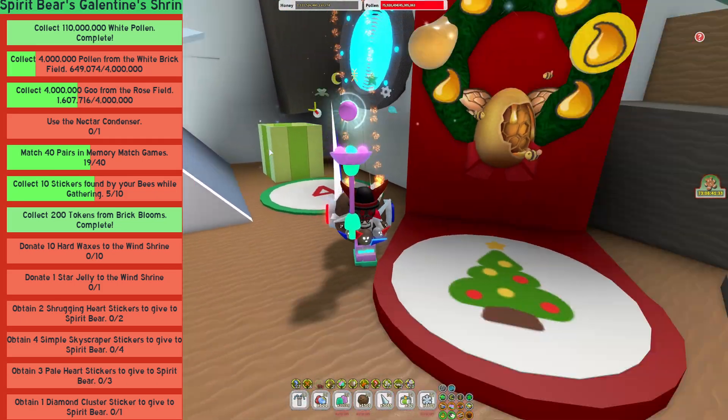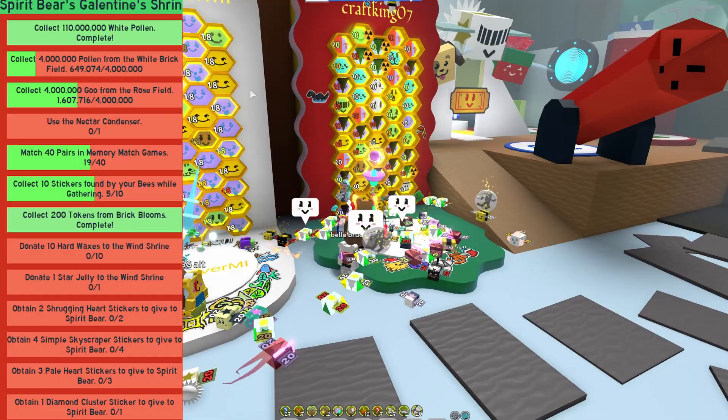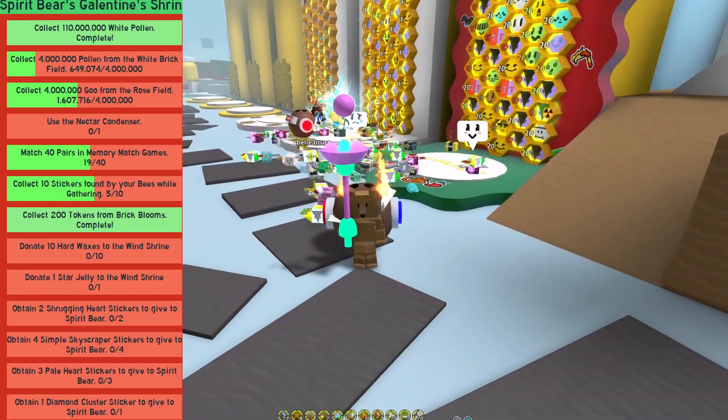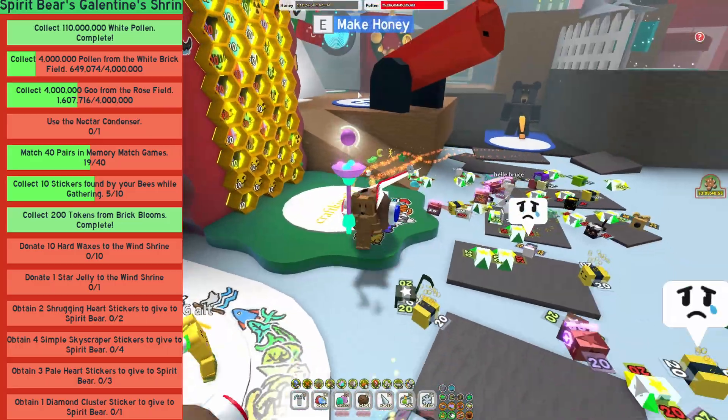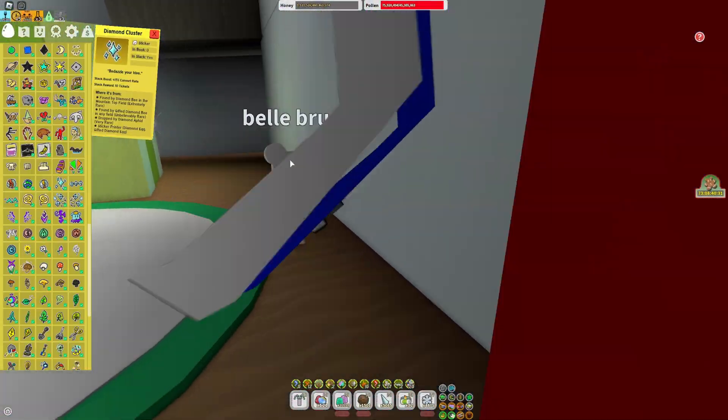I'll cover every single sticker needed for this quest. But if you need pale hearts, the best way is to put a gifted baby bee in your hive and macro with it — same thing with a puppy bee. If you need the simple skyscraper, just auto-donate basic eggs to the printer using macro. And if you need diamond cluster, then macro with diamond bees in top mountain field.